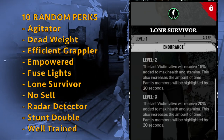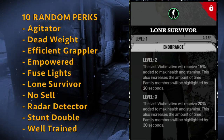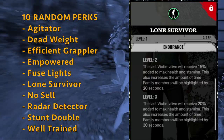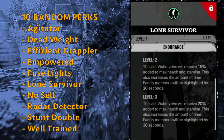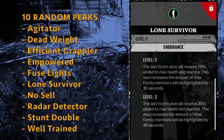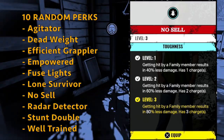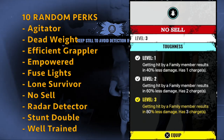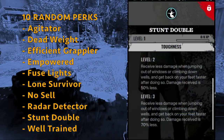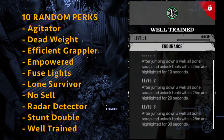You also get Lone Survivor — the last victim alive receives 20% added to max health and stamina, and it increases the time family members are highlighted by 30 seconds once you become the last victim. This can be a good perk if you like to be the last standing victim and keep bullying the family. You can get No Cell — getting hit by a family member results in 80% less damage, with 3 charges on level 3. This is very good. You also get Raider Detector, Stunt Double — very good especially in the family house — and Well Trained.